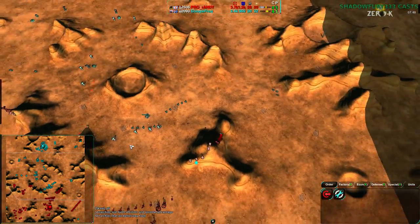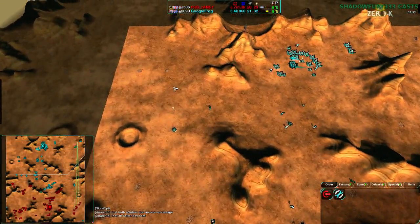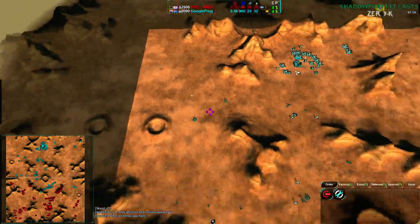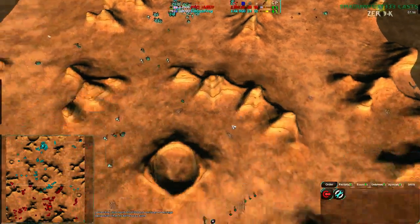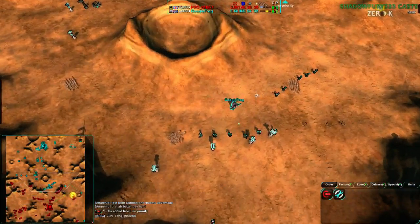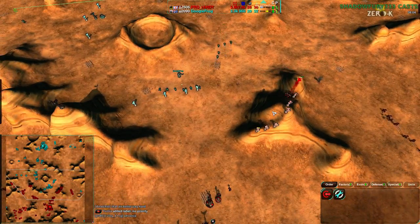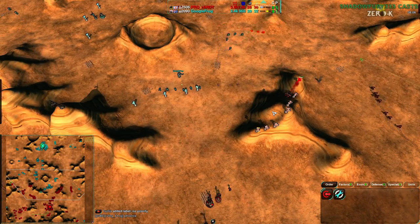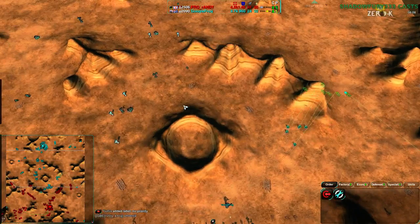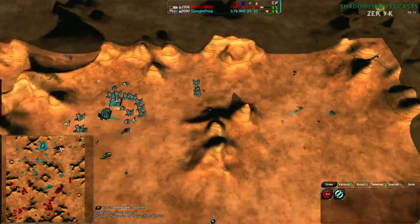Google Frog has the center pretty securely and could start taking the northwest, but he doesn't have any resources from it yet — he just needs to actually expand there. He's made a huge commitment without any profit so far. It seems more like an attempt to intimidate and keep his northwest and northeast.